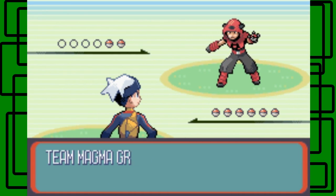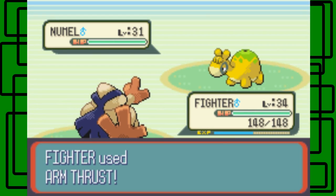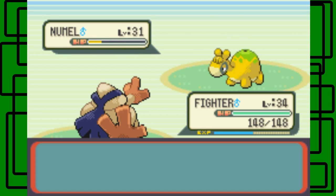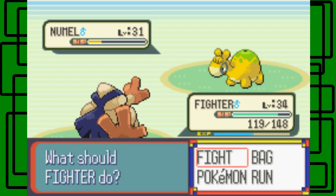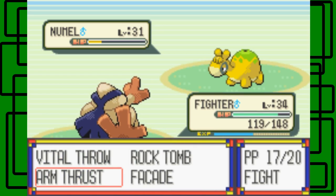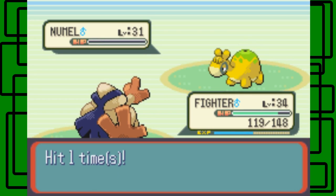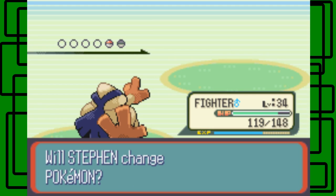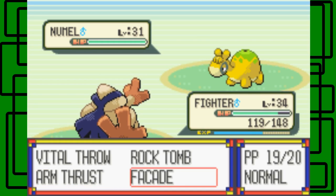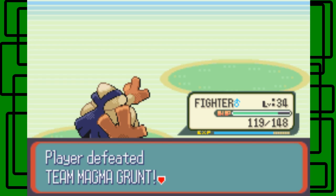There's another Team Magma Grunt. By the way, when you get back to the Hideout — if you're playing Ruby, you'll run into Admin Tabitha again. If you're playing Sapphire, you'll run into Admin Matt. If you're playing Emerald, you'll also run into Team Aqua Admin Matt. You won't run into Admin Courtney or Admin Shelly because they switch off after every major location. Let's go for Arm Thrust and then Facade on this Numel, level 31 male. We defeated the Grunt!